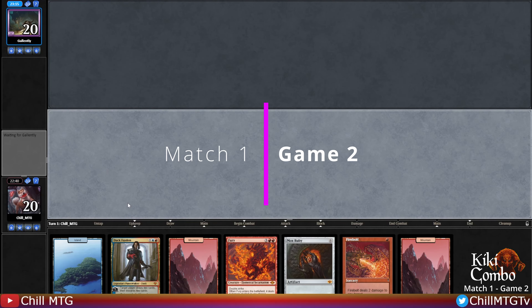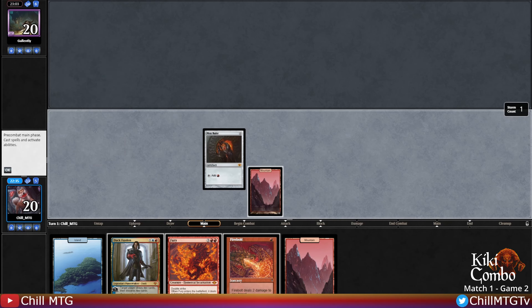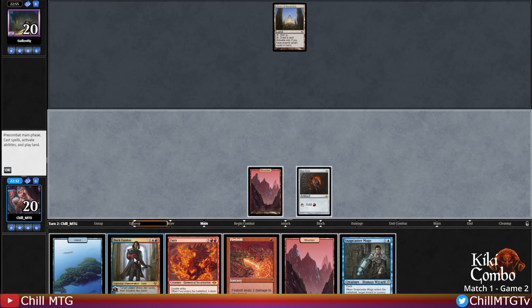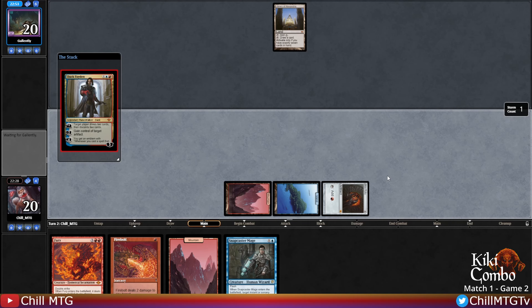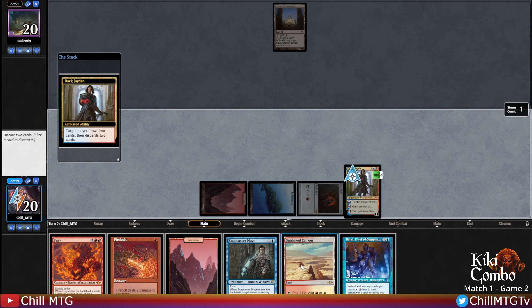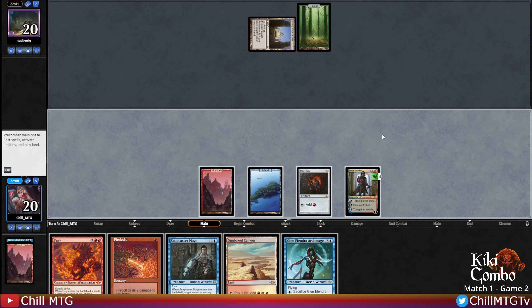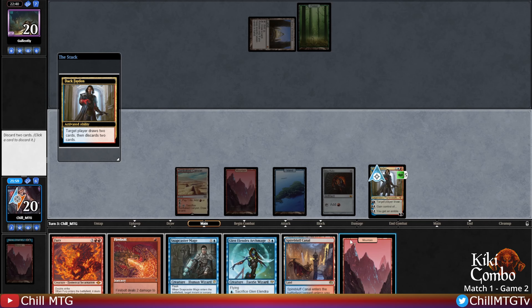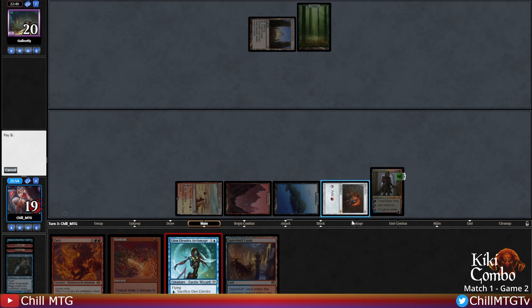Game two on the play, keeping this hand - Mountain, Mox, do nothing, pass. Opponent plays a Soul Ring - bro, Library? Okay. Dack Fayden hits the board, we'll uptick for some great card filtering. Let's pitch the Mountain and the Baral. Opponent draws and passes. There's Glenolendra - we'll filter with Dack. I want to keep one of these lands since we have Fury in hand. Pitch a land and a Snappy, get Glen down.